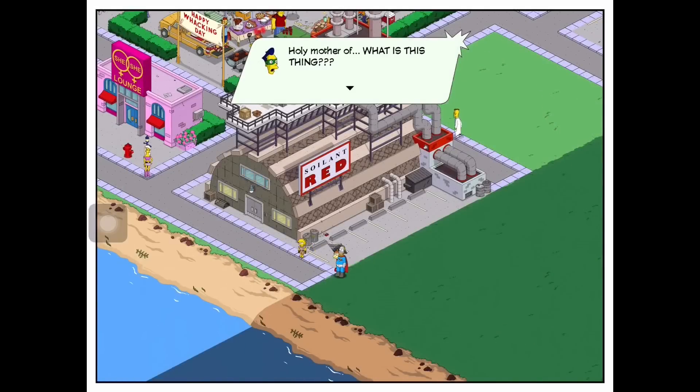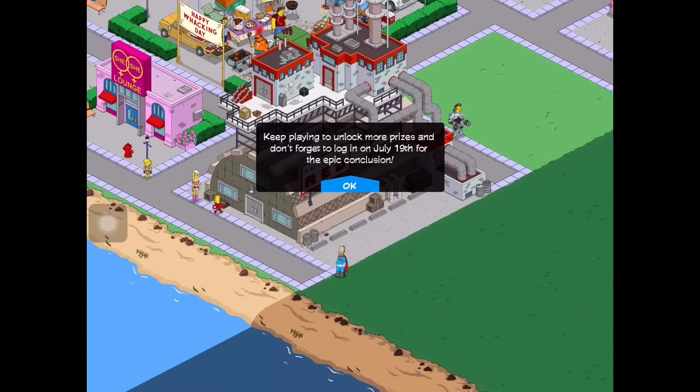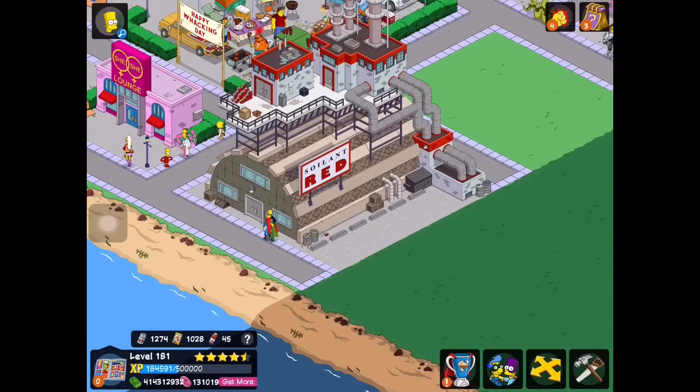Holy mother — what is this thing? We need to get out of here and quick, run for your superhero lives! Why is Fallout Boy so eager to leave the factory? Is he afraid of something? Could it be Dr. Crab's secret weapon? Keep playing to unlock more prizes and don't forget to log in on July 19th for the epic conclusion.